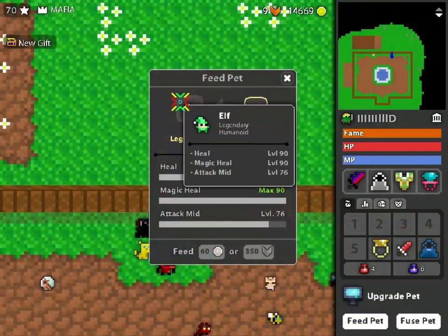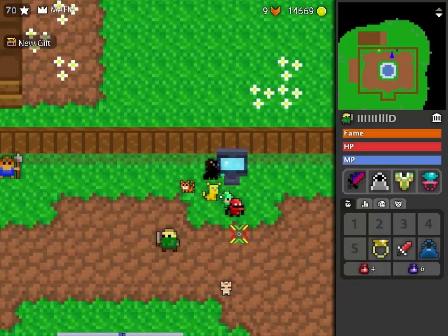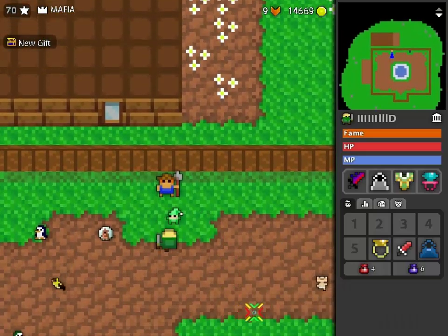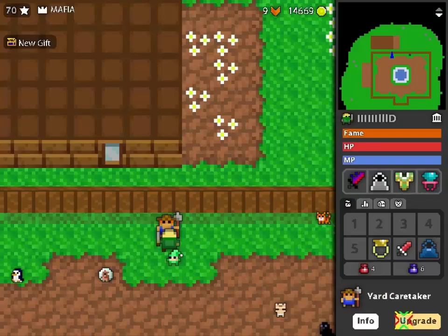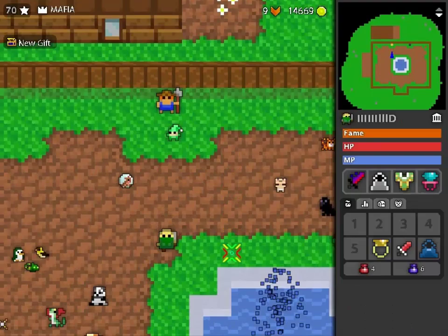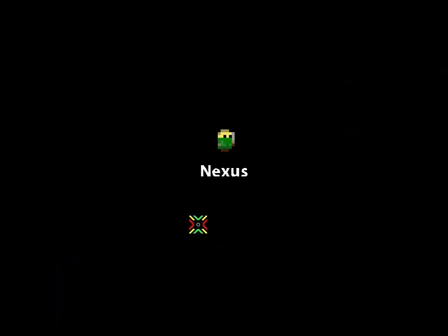The first ability of the pet is a lot faster and cheaper to max than the second one, and the second one is faster and cheaper to max than the third one. This means that you want the ability you hope to max first in the first and second slots. The available abilities are heal, magic heal, electric, as well as attack close, mid, and far.